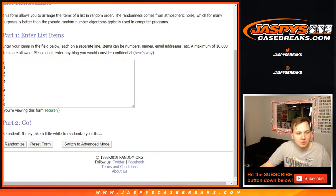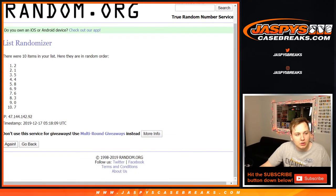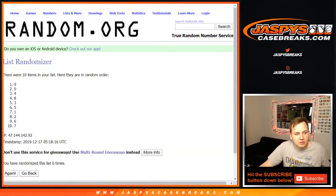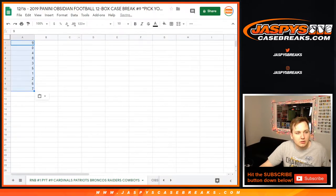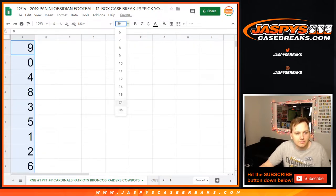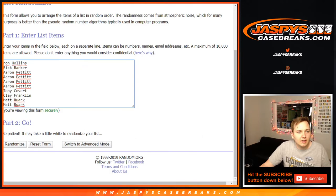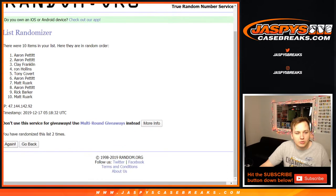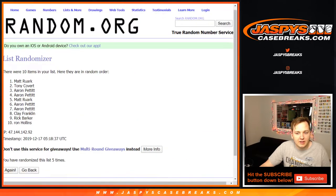Remember, any redemptions go to the zero spot. One, two, three, four, five, and six. Nine down to seven. And now for the list of names, six times. One, two, three, four, five, and six. Rick down to Matt.